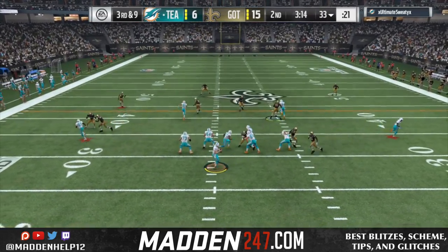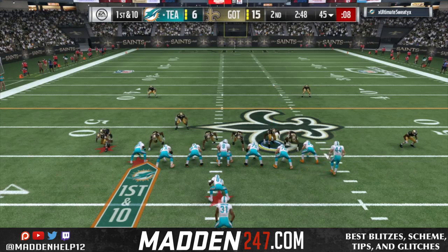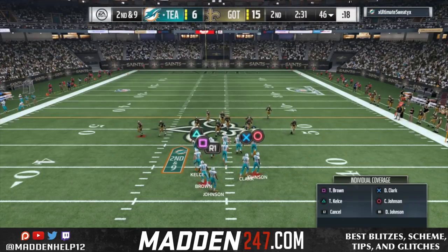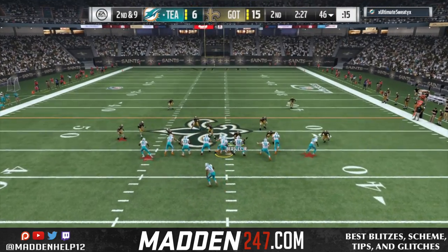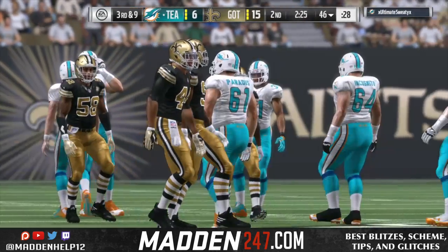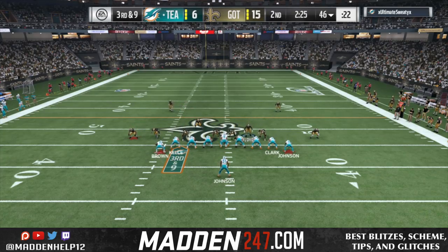We're going to start flipping the corner blitz. I don't see how Matt Stafford was able to outrun the cornerback, but some of that is just what it is in Madden. You just got to take it and go to the next play. We're going to keep sending the blitz to the right — we should have lurked and intercepted, but some players get bailed out. Sometimes you just have to accept it.